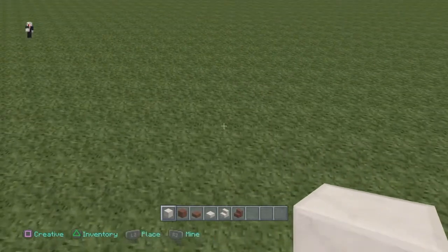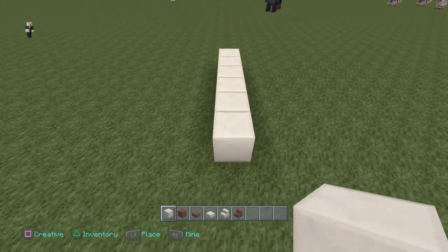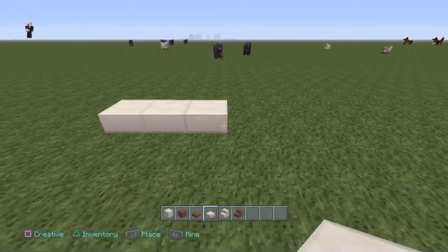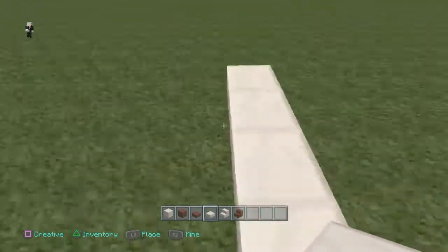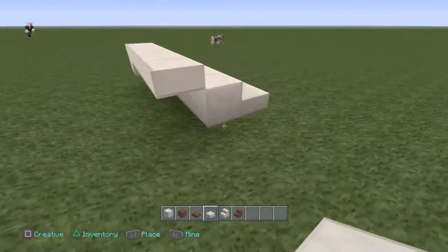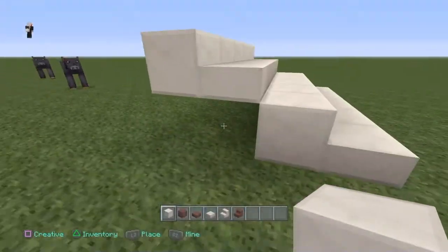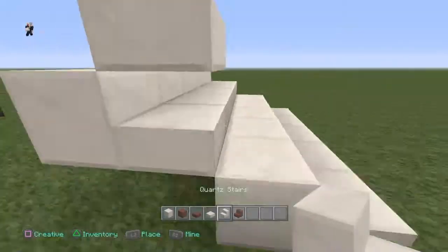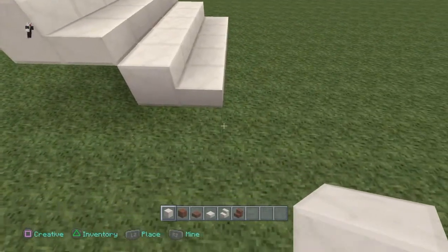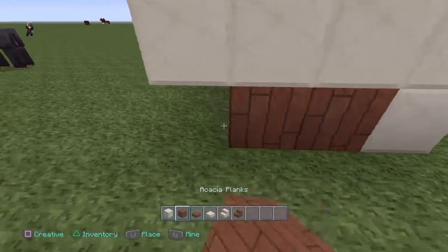What we're going to do is bring this over like that. Actually, we're going to build this more like a platform house — it's going to be raised. Just bring it up five if you're following me. And you just want to build a little staircase. What I always do is stop it at the next full block, because you can't really place much on that without it floating. We'll build this up, get rid of those bottom ones, and just place some acacia planks in there.